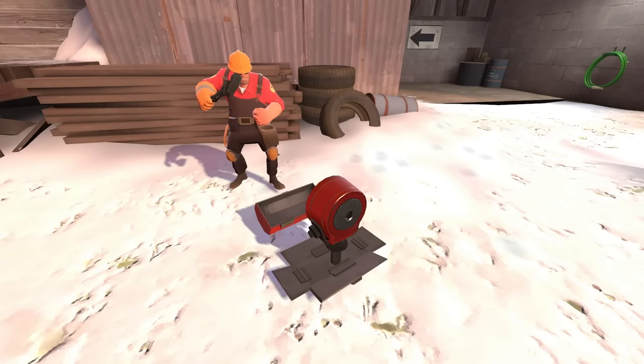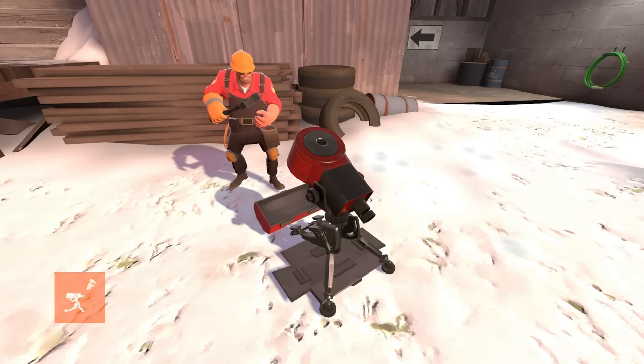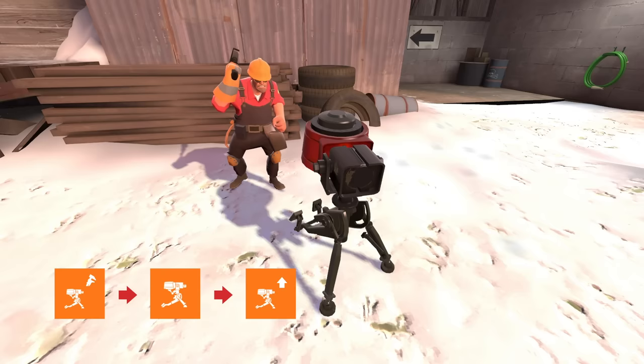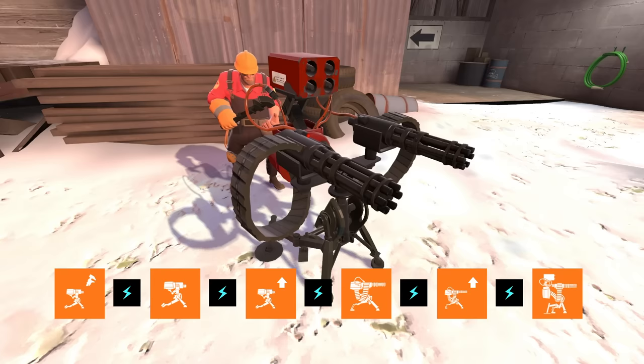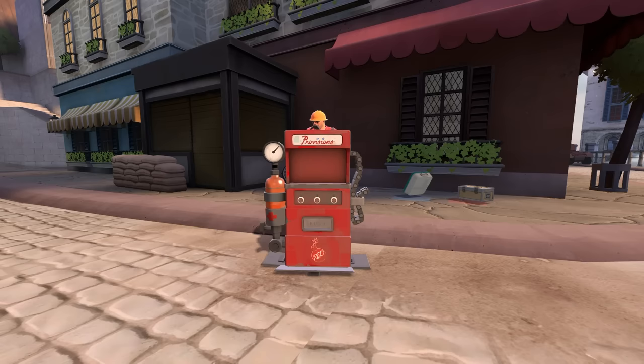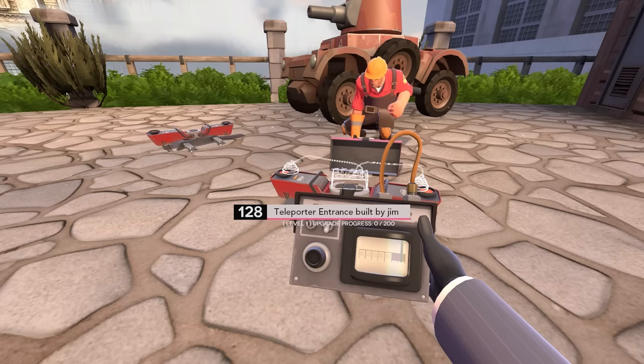And finally, some extra clarification. This bug, as I explained it last video, is about model changes. For the sentry, when it's first building that's one model, then it switches to a completed level 1, then an upgrading level 1, a complete level 2, an upgrading level 2, and last a complete level 3. If you sap a building during any of the transitions between models, the glitch happens. The dispenser only checks for build points when it first finishes building, and the teleporter only has one model switch — when it's first building into a completed teleporter. This is why both of them can only be immortal sapped when first building.